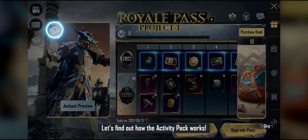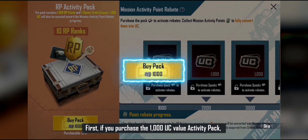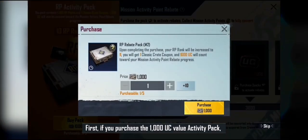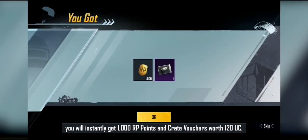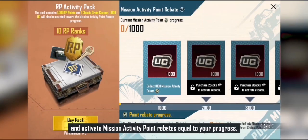Let's find out how the Activity Pack works. First, if you purchase the 1000 UC Value Activity Pack, you will instantly get 1000 RP Points and Crate Vouchers worth 120 UC, and activate Mission Activity Point Rebates equal to your progress.